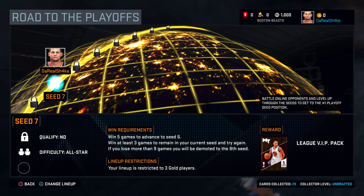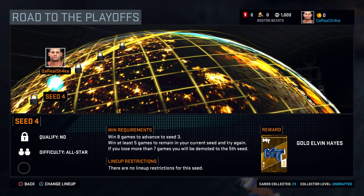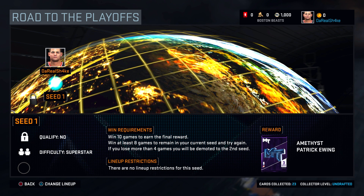The requirements and restrictions are pretty much the same thing. When you get to the top, there's a gold Elvin Hayes — not really what I'm looking for. Gold Rip Hamilton sounds pretty cool, but for making the third seed that's a pretty good accomplishment. There's an amethyst Chris Mullen for making the second seed, and an amethyst Patrick Ewing. Pretty good cards — they'll probably go for a bunch, and there are already a couple of these amethyst cards on the auction block.